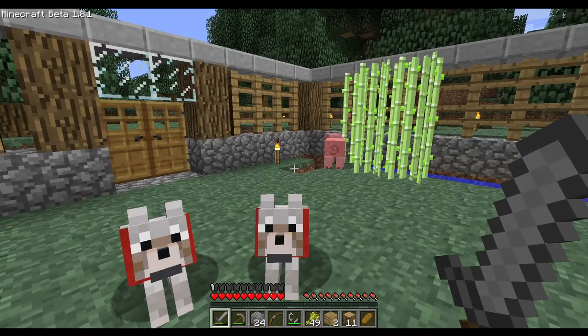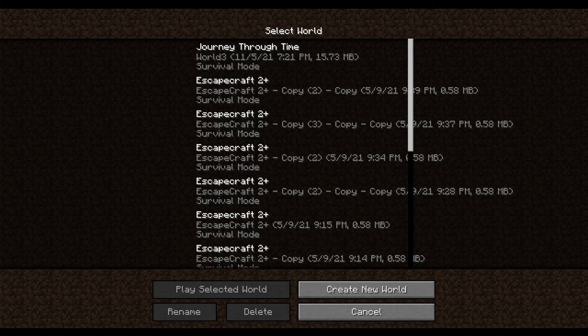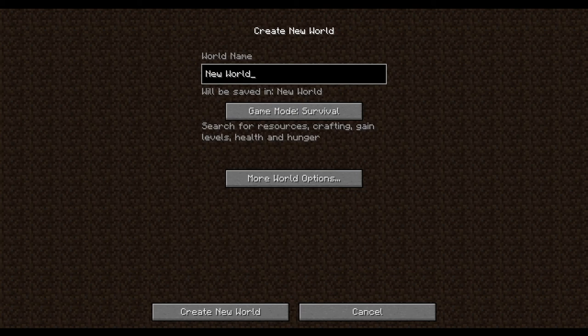Oh, creative mode - they added creative mode. So we're gonna see how the new world looks like. We got some of the older worlds you've seen before, so let's create a new world. We got a completely new create-world screen. Instead of the seed box we got game mode and more world options buttons.